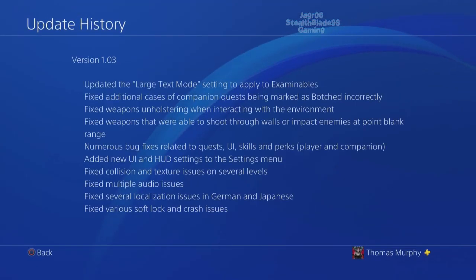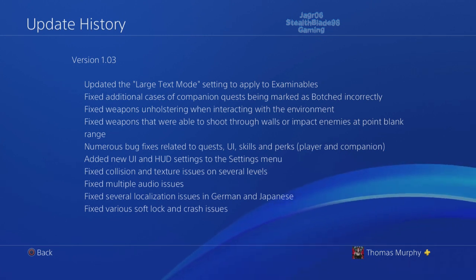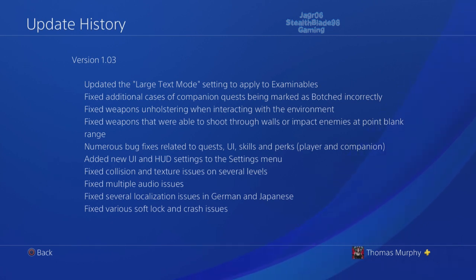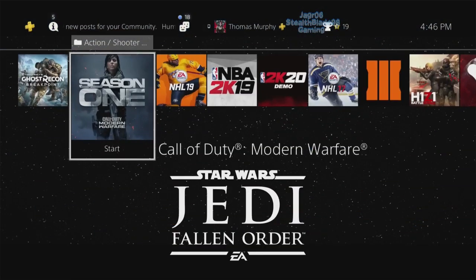I looked at the update — I did this the other day so I know what it is before you guys. The Outer Worlds update has numerous bug fixes related to quest, UI, skills, perks, and a new UI for collision. Fixed weapons that were able to shoot through walls, and fixed weapons unholstering when interacting with the environment. I called that out on my other videos — I said that was a bug that needed to be patched, and lo and behold they did it. When I tap square to interact or open doors, it should not unholster — that's not how it works in Fallout 3, New Vegas, or Fallout 4.